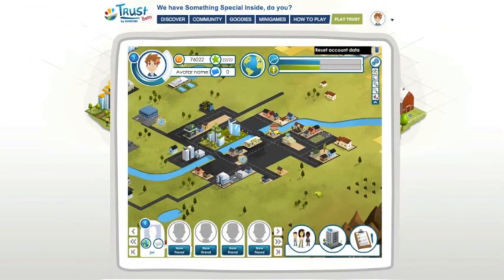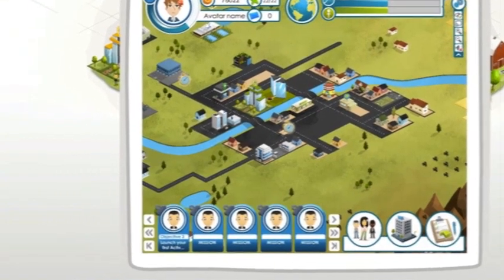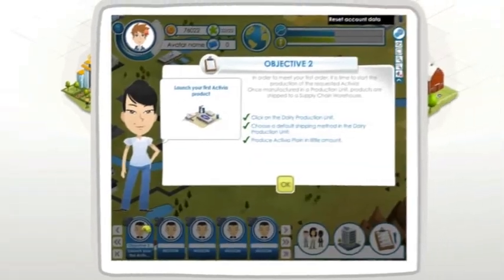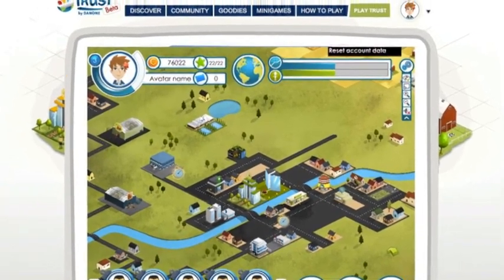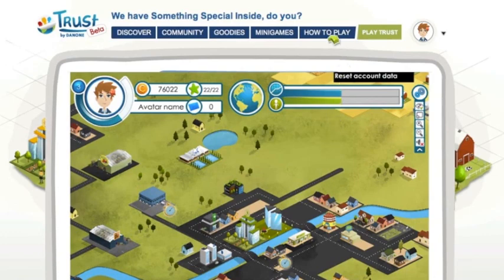You can follow your progress by clicking on the mission menu and choosing the objective you want to complete. There are so many brands, packagings, and flavors to discover. Now, it's your time to play. Feel free to look around, and if you have any questions, contact us on the How to Play page. See you soon in Trust!